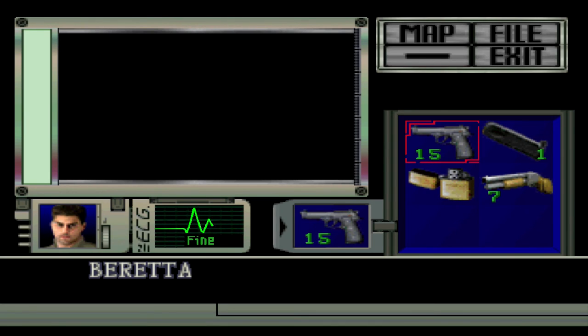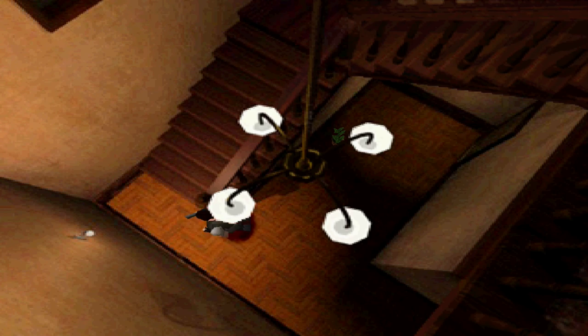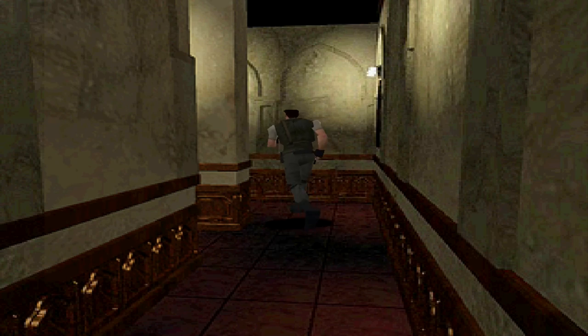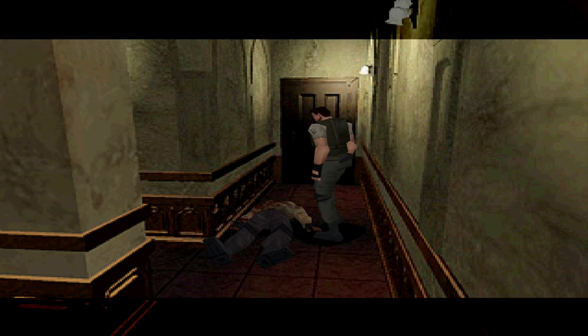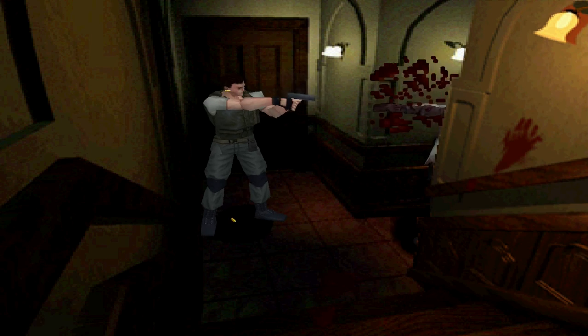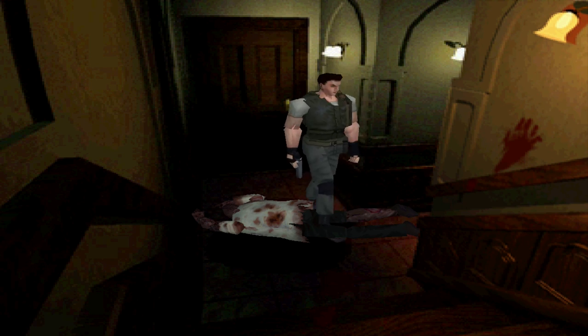Now it's time to head to the Richard room. This way is definitely faster. Yeah, it's definitely dead. Let's get that clip from him. We do not have the shield key yet, so I can't unlock that door.